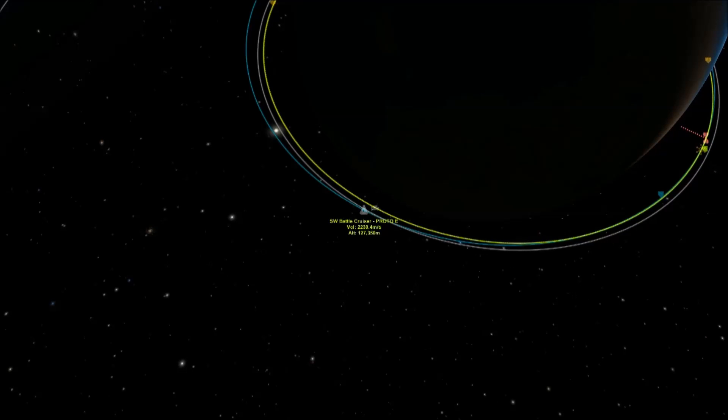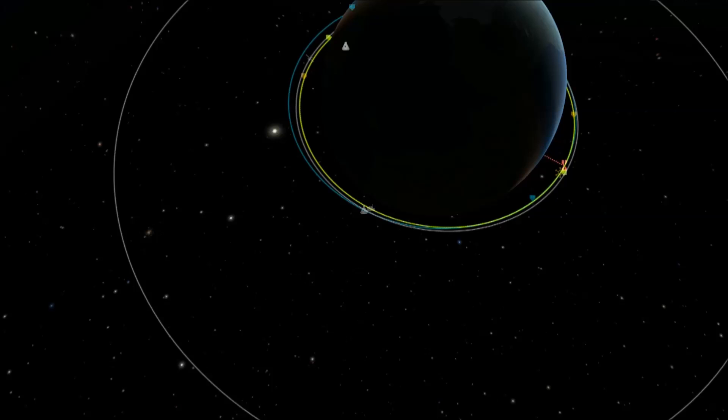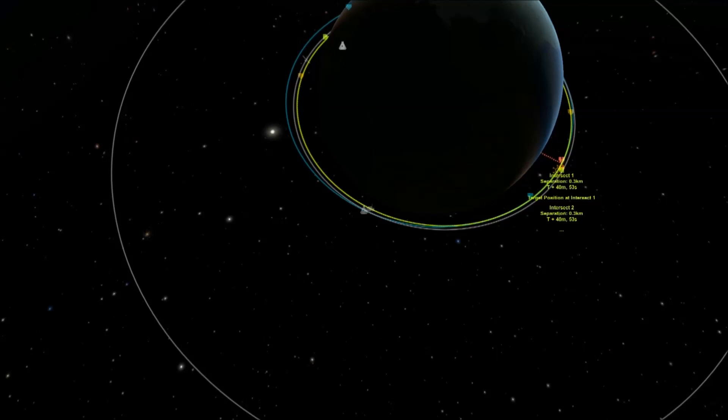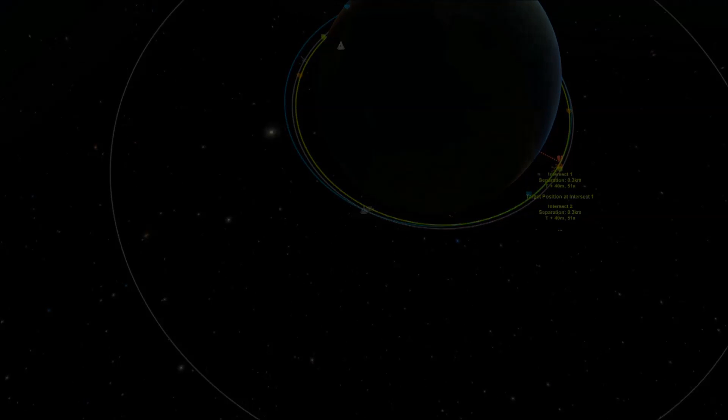So I'm just going to rendezvous with this carrier and fly underneath it and see if I can tempt this Shade out first before I come close to it. And this is the rendezvous point here. So let's go to battle.